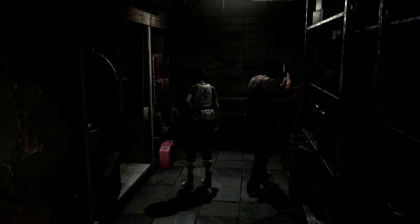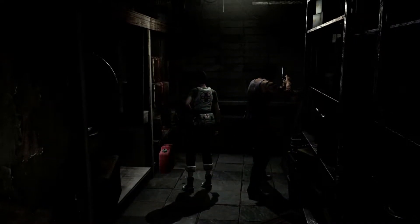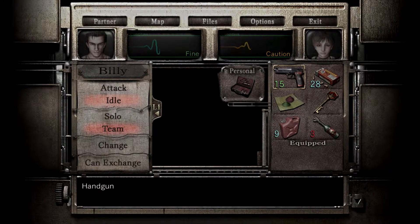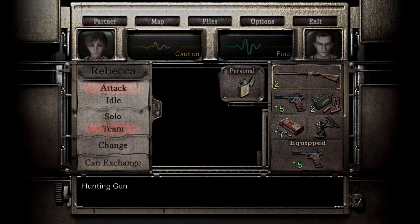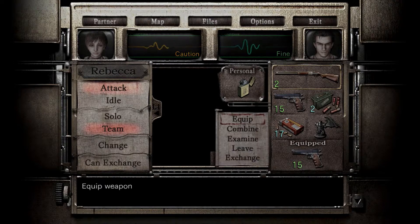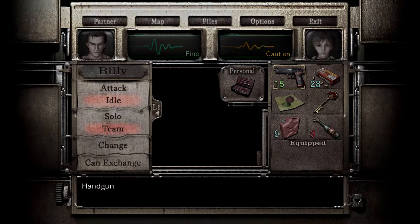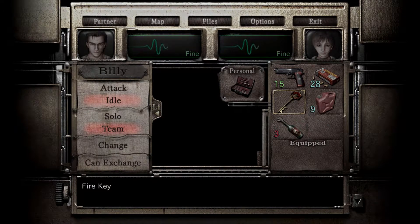More fuel? And a new shotgun? Let's grab the fuel — or gas, rather. How's our inventory looking? Hers is full. His is full. There's no way to get the bullets out of here other than shooting them. Well, she could use the health, so let's do that.